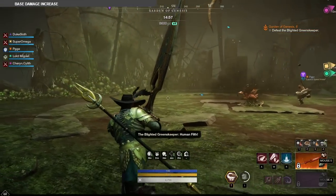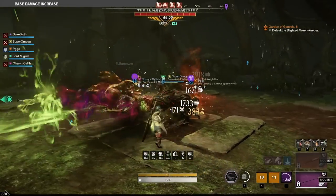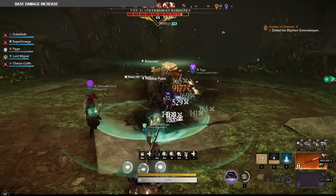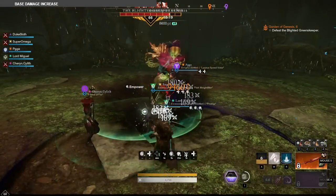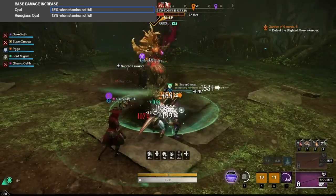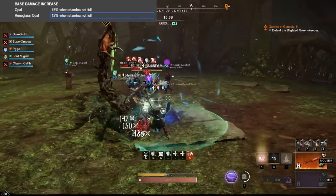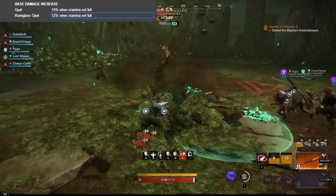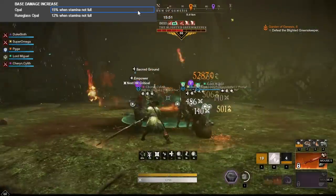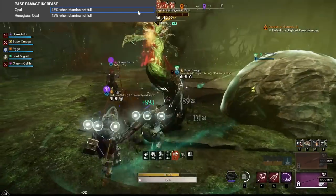We'll begin with base damage effects. When I made my first video, Mikro made a video discussing why he thinks shredding fortification may be better in certain situations, based on how base damage effects in New World work. I thought that was very interesting and wanted to look into how different values factor in. The first base damage increase is opal, which is active whenever your stamina is not full and gives 15% extra base damage. If you have the rune glassed version, you get 12% extra base damage. These effects apply to most things you do with weapons, but not everything — for example, they do not apply to detonate, which is very important because detonate is one of the biggest damage sources.